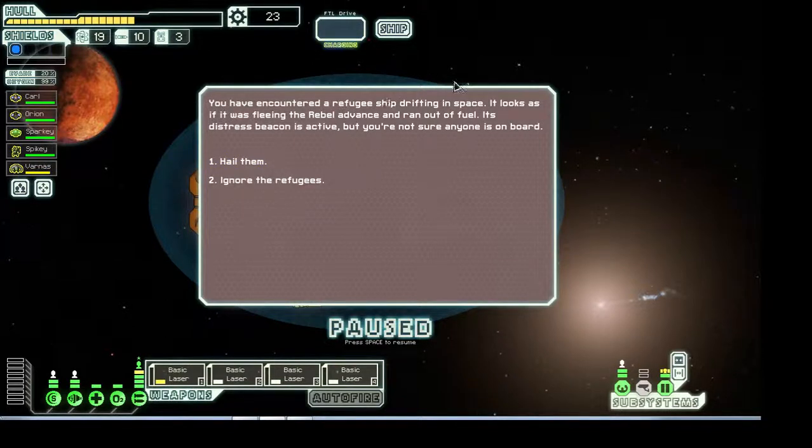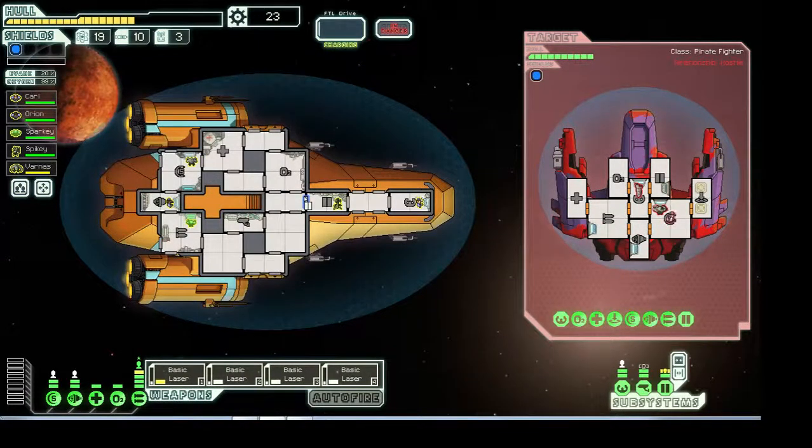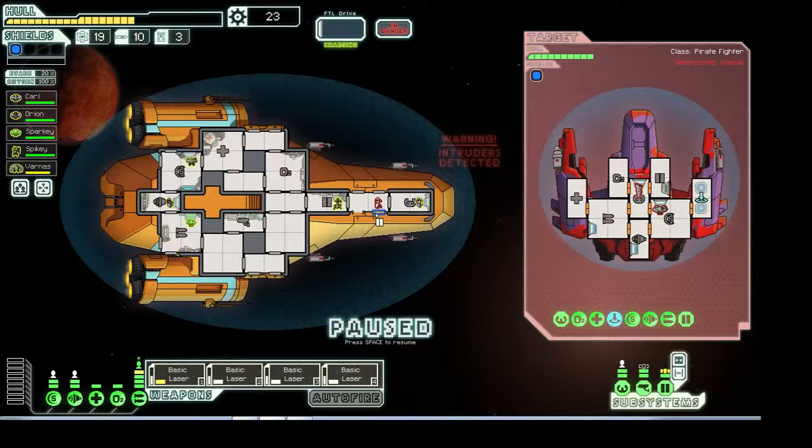You have encountered a refugee ship drifting in space. It looks as if it was fleeing the rebel advance and ran out of fuel. Its distress beacon is active and you're not sure if anyone is on board. As you hail them, a pirate ship jumps into the system — it was using the refugee ship as bait. What a mean thing to do. Evil pirates! Scurvy dogs.